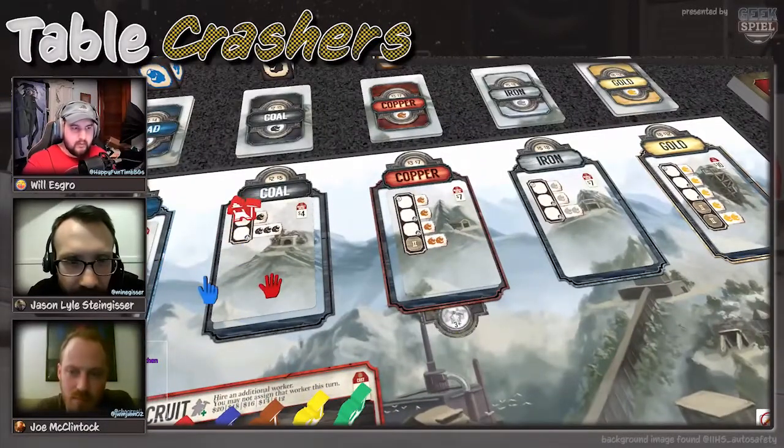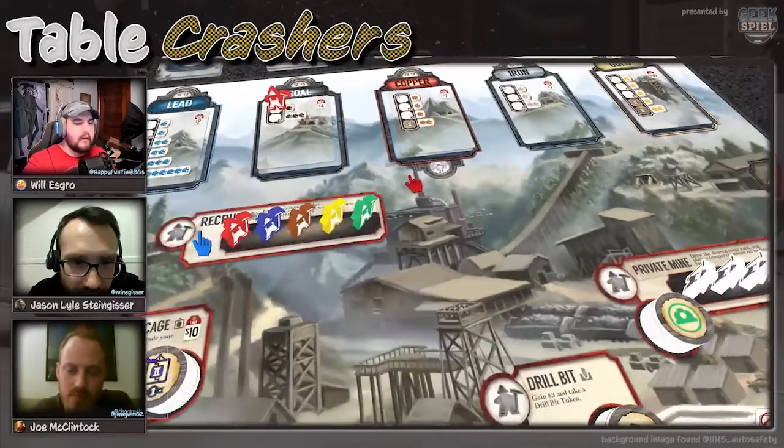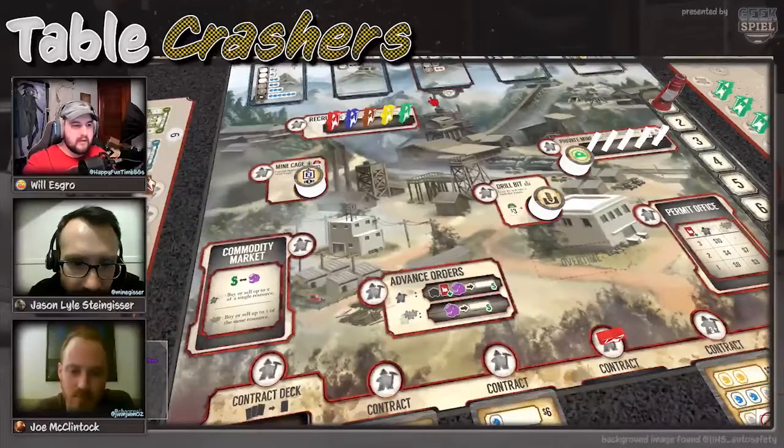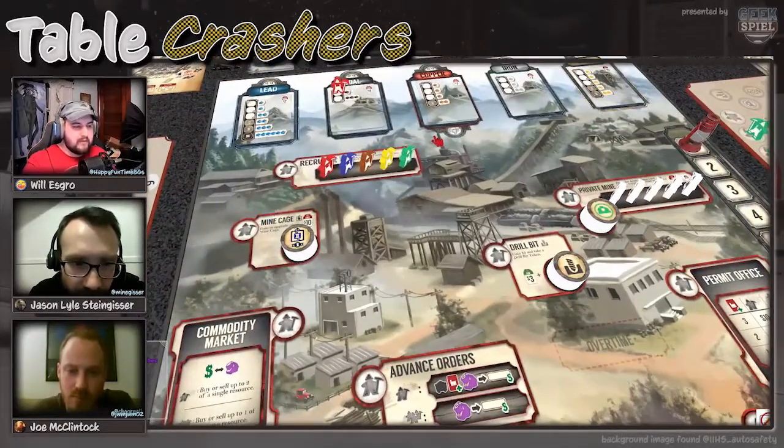There are symbols on the mining cards. There's a worker symbol, which is present on every first space of all the mining cards — you can always place a worker on the first space. The second spaces normally have drill symbols, signifying that you need to drill down to that depth. If you don't have a drill bit, you cannot go to those drill symbol spaces on the card.